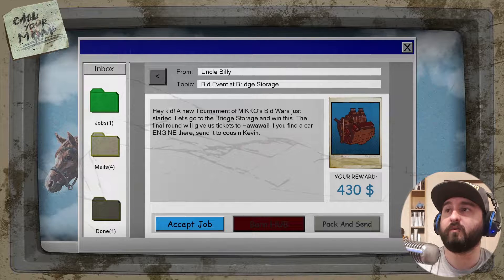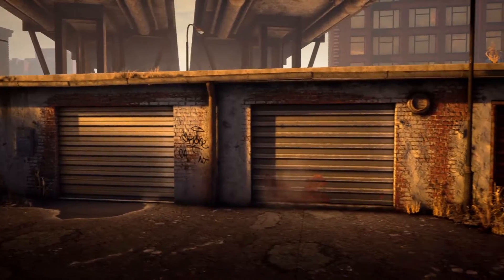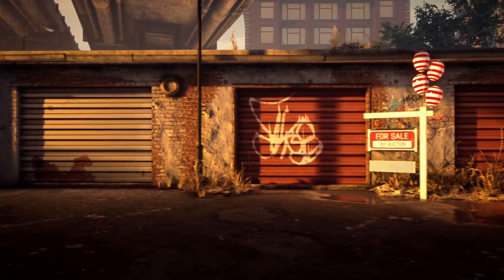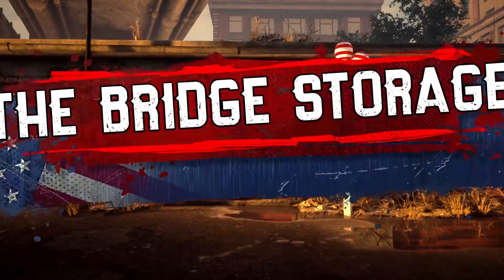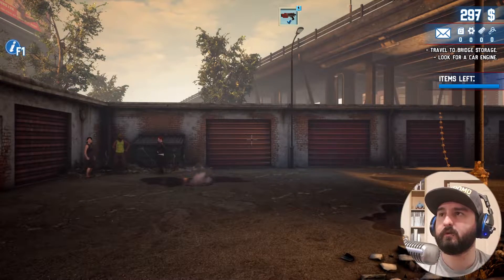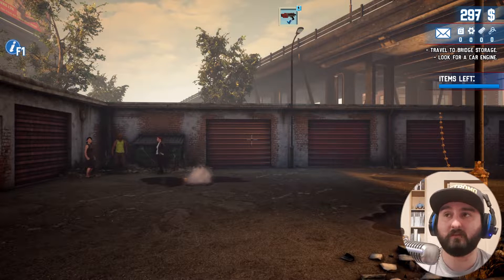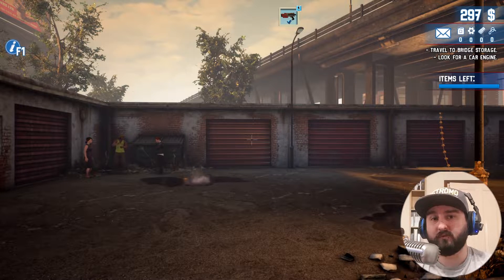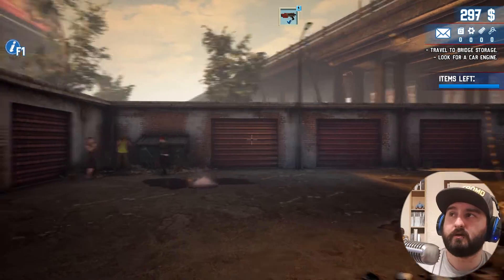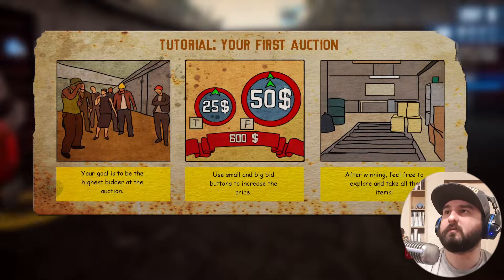The final round gives us tickets to Hawaii. From this point on, everything you see is new to me — I have not played anything beyond this point. Everything in the last one, except for a couple of new items, was in the demo, but this is all brand new. This is actual, proper new content. First auction — the goal is to be the highest bidder.